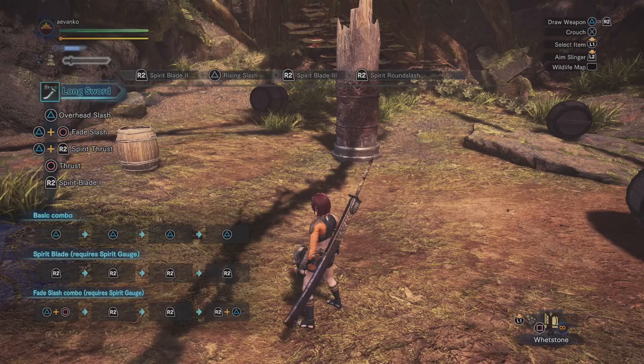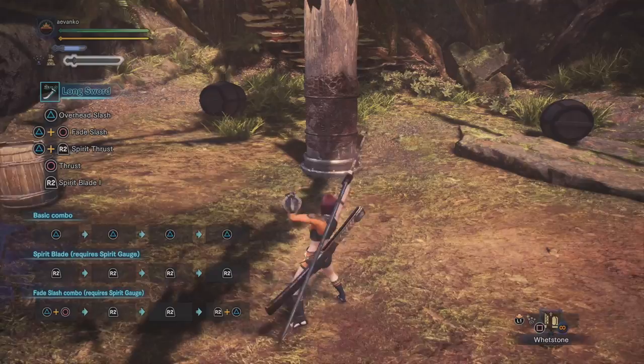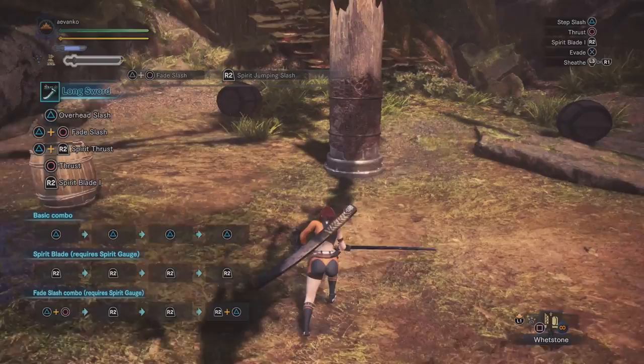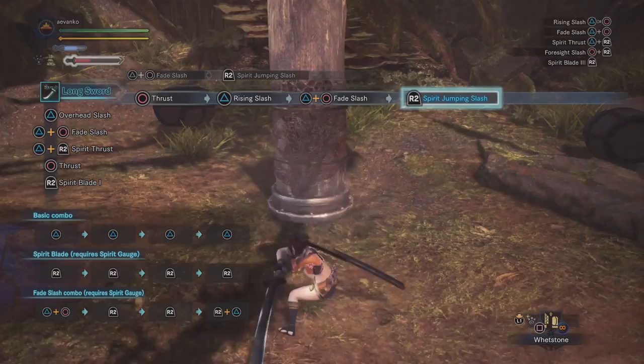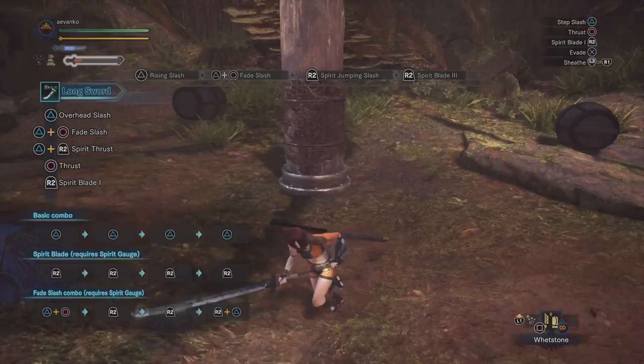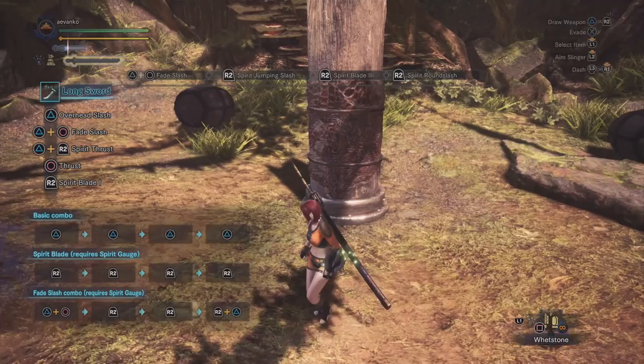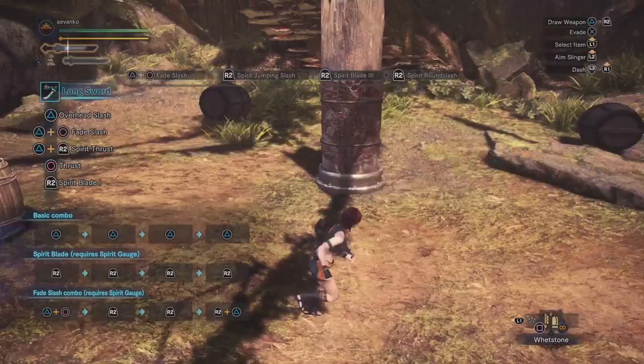You may also be asking, 4 attacks to get to the round slash is quite a lot — are there shortcuts? Yes, there are a lot. If you remember when you do the fade slash and press R2 afterwards, you do this spirit jumping slash. If you have energy built up in your gauge, this will act as a substitute for spirit attacks 1 and 2. So make sure you have enough gauge built up, and then hit it for a direct path to the round slash — it's awesome for getting up to that round slash.